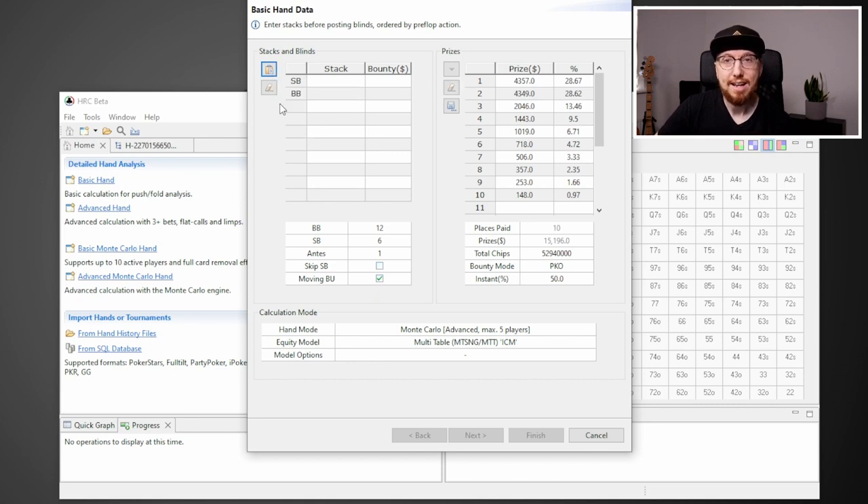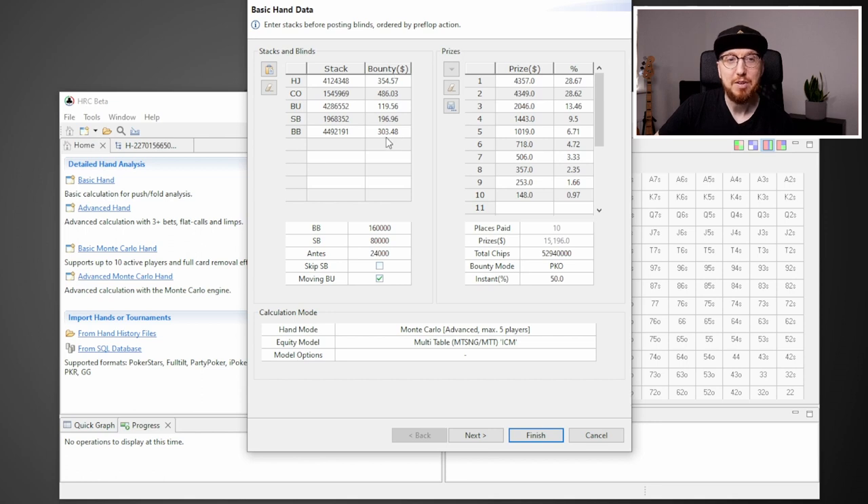I've already copied the hand from PokerTracker. I'm going to click this button here and it's going to paste the stacks in. PokerStars does really well in that the bounty values are included in the hand history, so when you paste it in, you get all the bounties in here. If you're playing on other sites like Party or GG where the bounty info might not come across, you're going to have to enter the bounty amount manually. Just remember to double that amount when manually inputting it into the table.